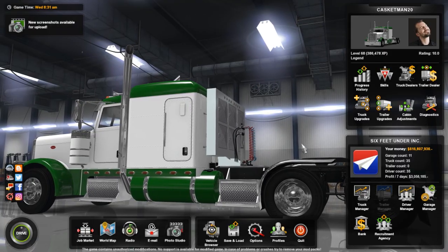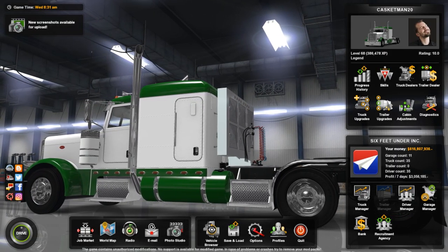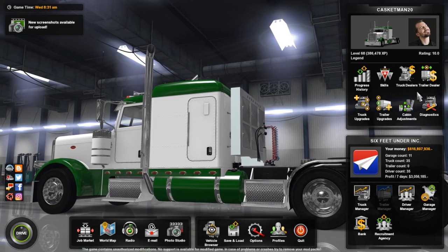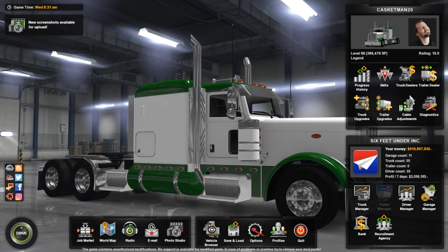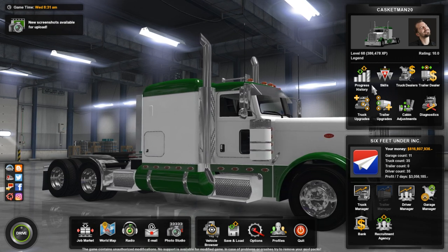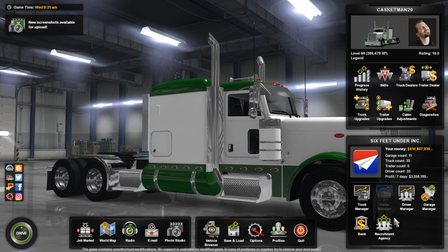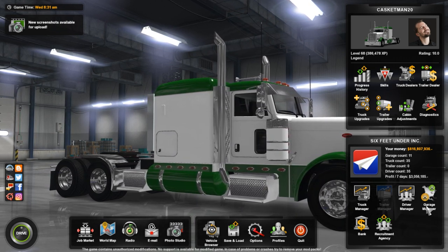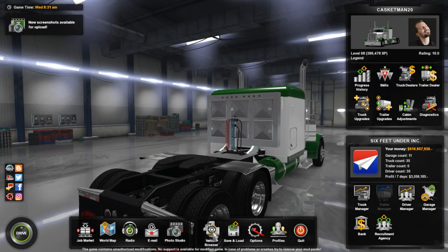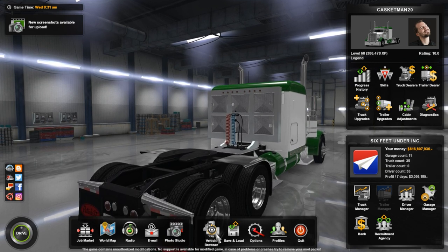Back into the main screen — they changed everything up graphically too. It looks like there have been changes to graphics, and we'll get more into that in a moment. They have new trailers, truck upgrades, truck dealer — over here is your truck, skills, progress, history. Then you get your company box, recruitment agency, garage, driver, and profiles. Your vehicle browser and photo studio are down here now too.